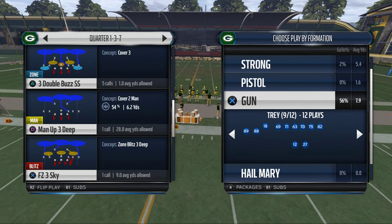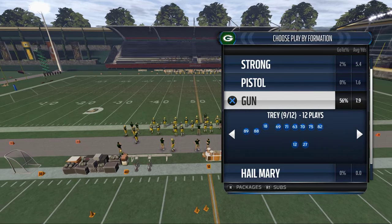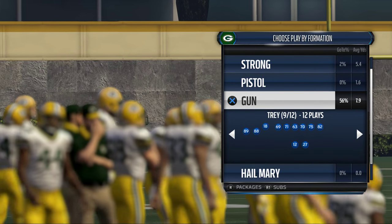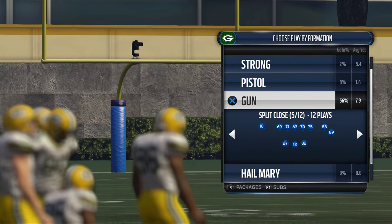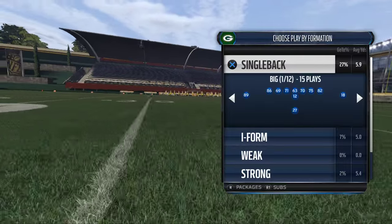What I want to show you is America's defense. America's defense is this quarter two-man quarterback contain, and then they'll man line and press. Two-man under is really difficult to beat, so the foundation for any passing system is to be able to beat two-man under. That's first and foremost something we need to understand.